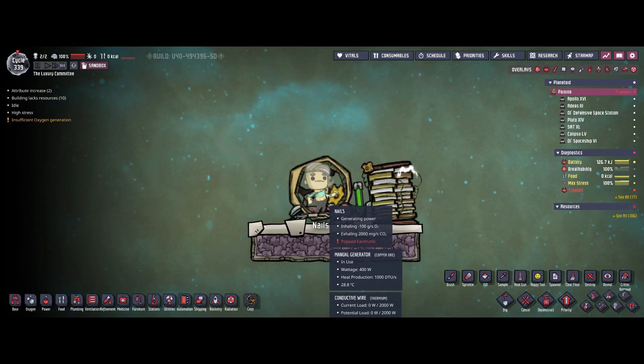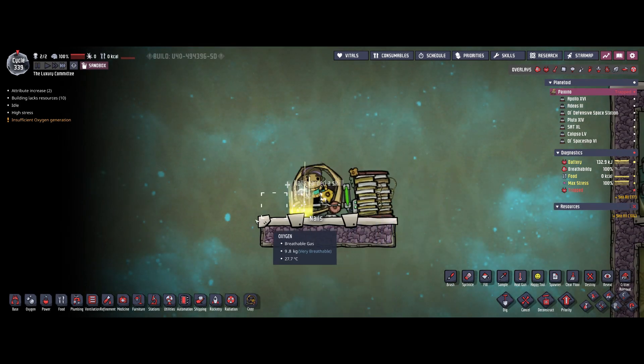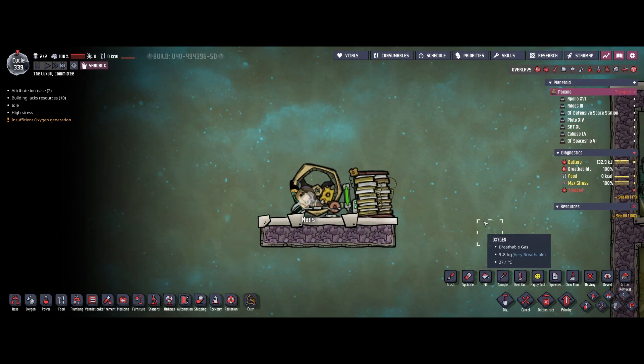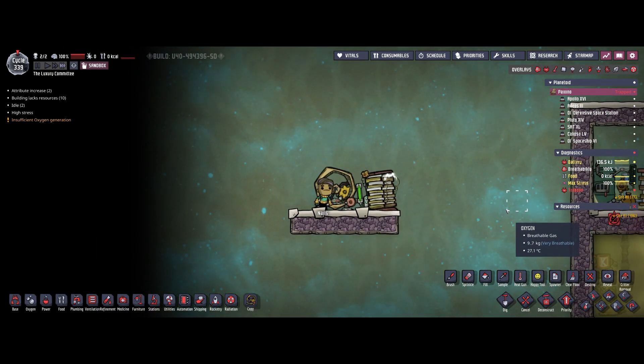In mid and late game, duplicate labor will become very important and you want to have that free for building, digging, and so on. So don't use the manual generator in mid game.